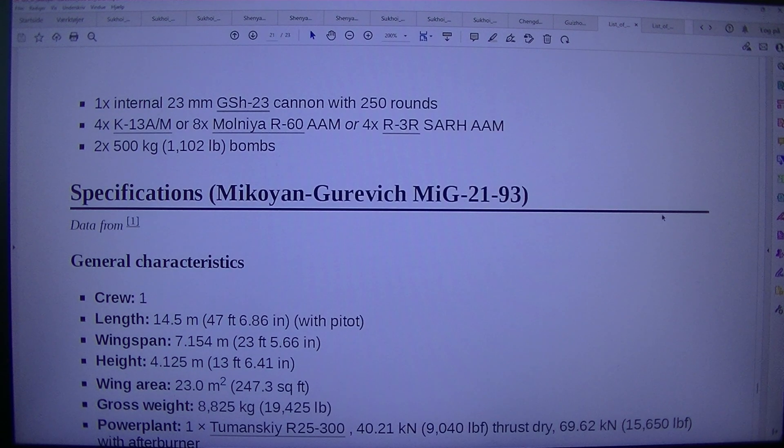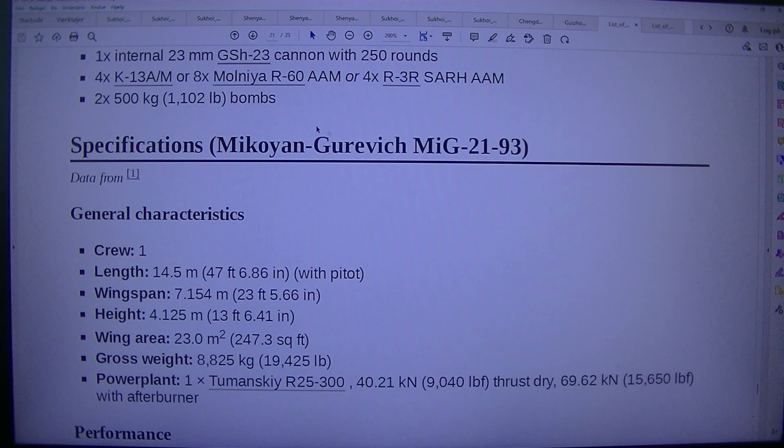Armament: 1× internal 23 mm GSh-23 cannon with 250 rounds. 4× K-13R/M or 8× Molniya R-60 AAM, or 4× R-3R AAM. 2× 500 kilogram (1,102 lb) bombs.